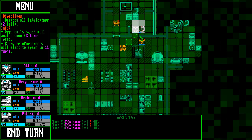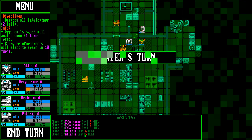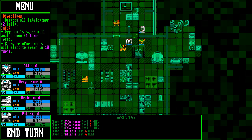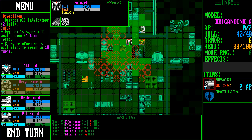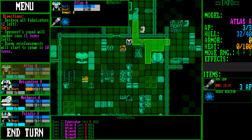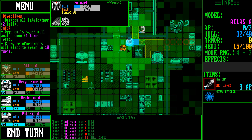I could have blasted a hole here maybe. They're going to scoot their way over this way and start shooting. I lost some hull on my Atlas — it was my turn again, so it's okay. Brigandine, Autocannon — blast him. Atlas, you have a ray gun — blast him. Nicely done, he's got 12 hit points left.